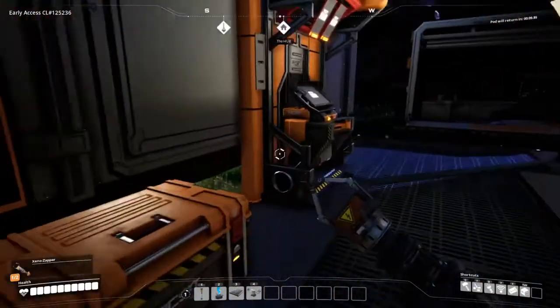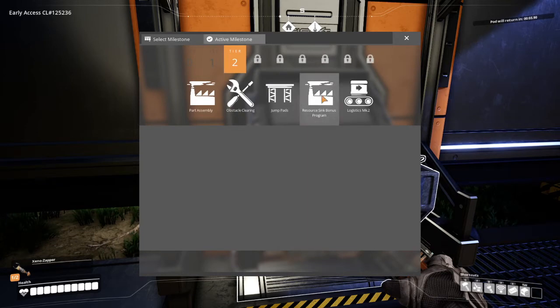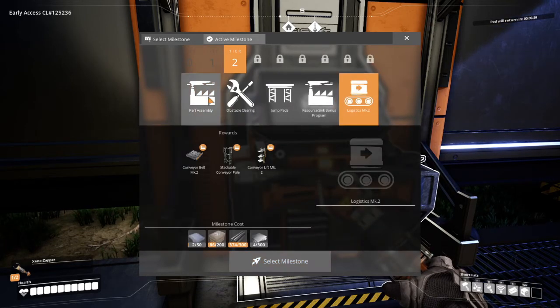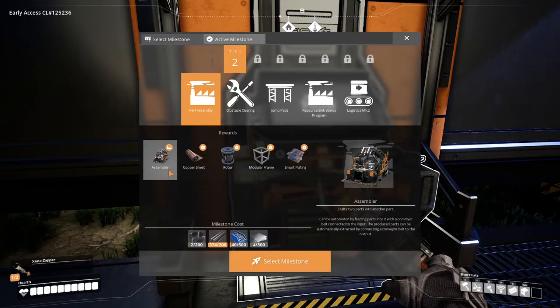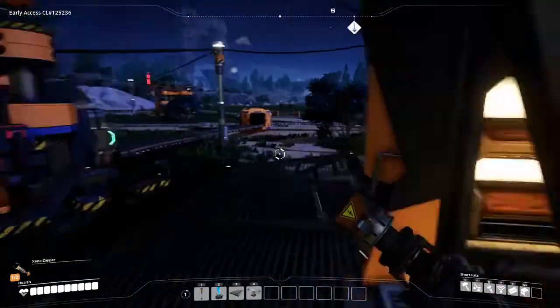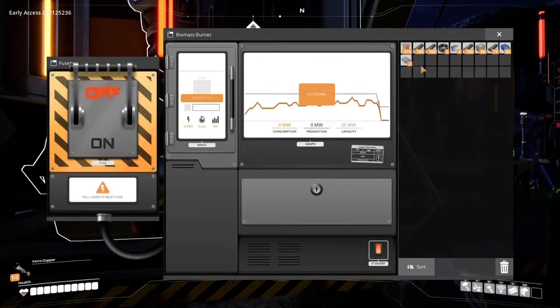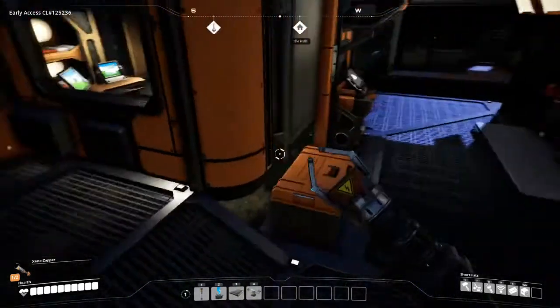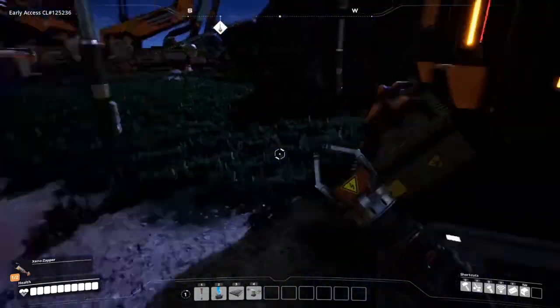Alright, the pod has returned. Let's see what other milestones I can work on here. Alright, I've done all of Tier 1. The assembler can be automated by feeding parts into it with a conveyor belt connected to the input; the produced parts can be automatically extracted. Now what is indeed our major malfunction? No fuel. Well, let's fix that.